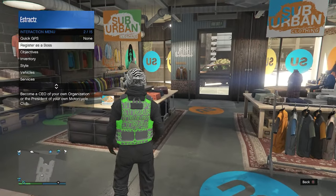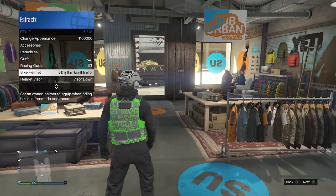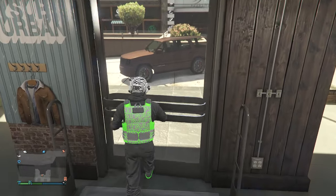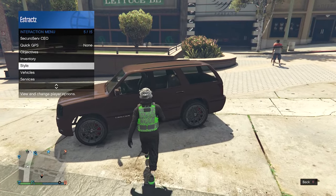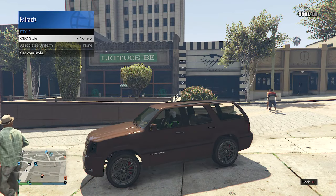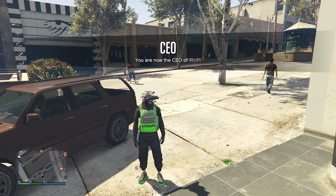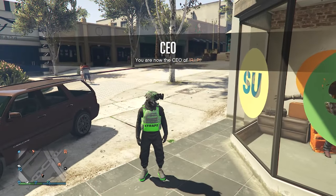Pull up your interaction menu, go to style, scroll to bike helmet, and set it to the gray open face helmet. Back out of style, register as a boss, start an organization as CEO. Find a car, pull up your interaction menu, hover over style, get inside the car, go to secure serve CEO, management, style, and on your CEO style scroll one time to the right then one time to the left back to none.